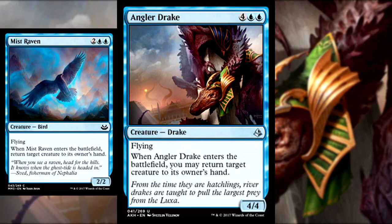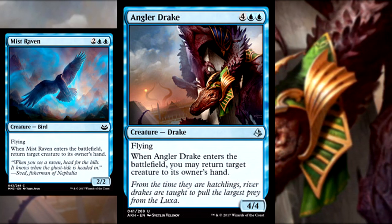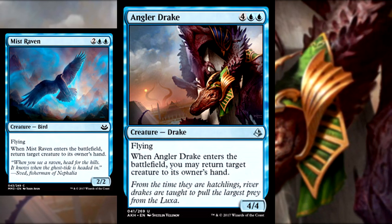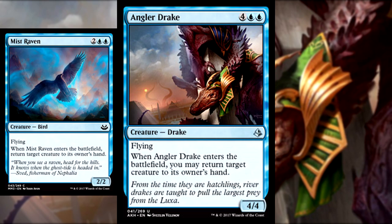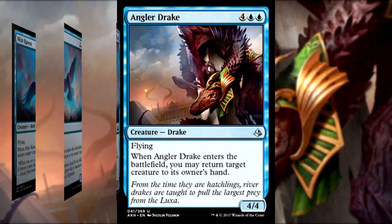That combined with Flying will make this, like Mistraven, a pretty decent pick in a draft. Depending on how much removal we get from Amonkhet, this may be a nice option for blue decks who need a little more control in standard, but with our current environment and Angler Drake's cost, I'm thinking it's more of a limited choice.